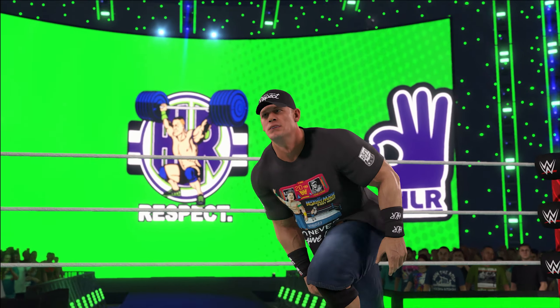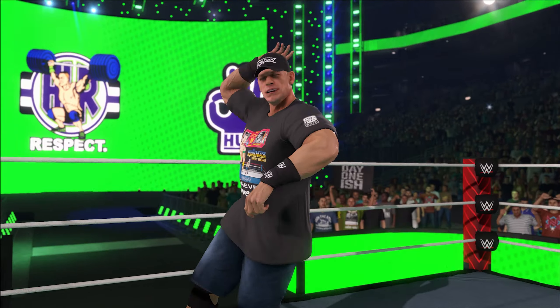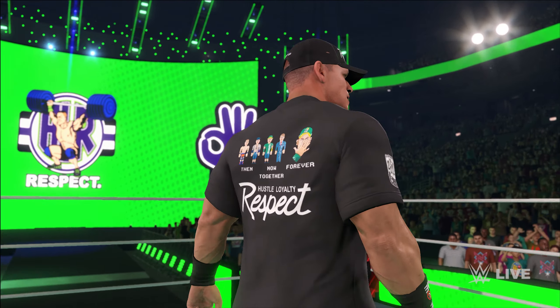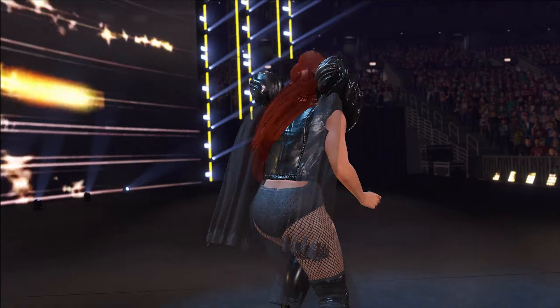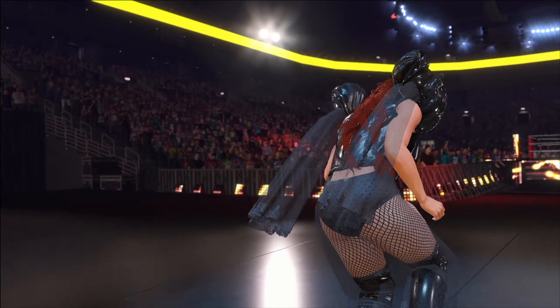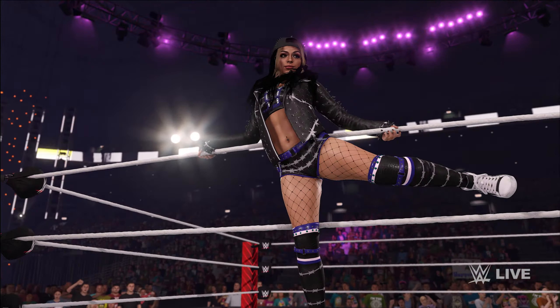We have this updated Austin Theory by Joe Mashups, and these updated Extreme Rules 2022 attires by At Your Favorite Trash for Bayley and Bianca Belair. Or how about this updated John Cena by Landry James — bald spot included. And of course you're not limited to attire mods for in-game characters. You can add characters to your game that aren't even in 2K23, like Isla Dawn by Joe Mashups.